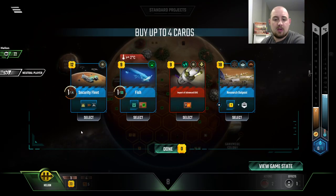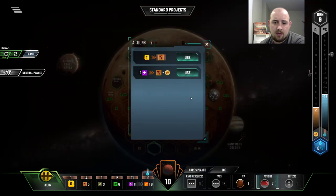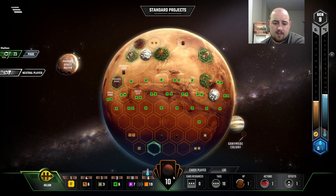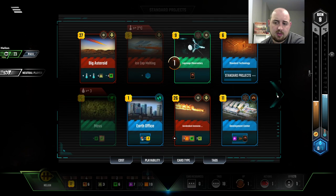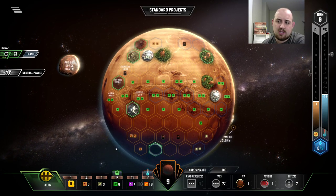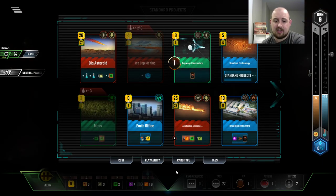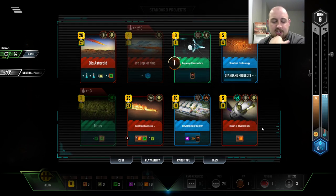We want Development Center as well, to be honest. Finally, some cards that I'm like, hey, we might get into something positive here — very positive. Research Outposts and Imported GGs are powerful. Then we get a little bit more steel. Now, Research Outposts. I want the plants because that actually gives us the breakpoints for the plants this round. And then I want more plants to accelerate us getting another one. Earth Office is now free, so I'll just play it. Advanced GGs — we'll put a titanium into it.